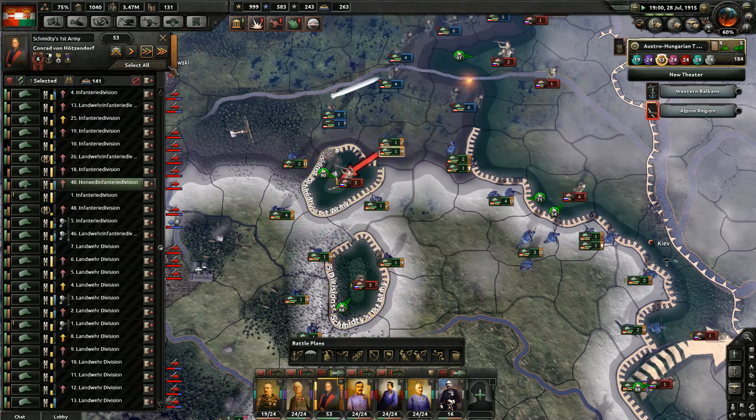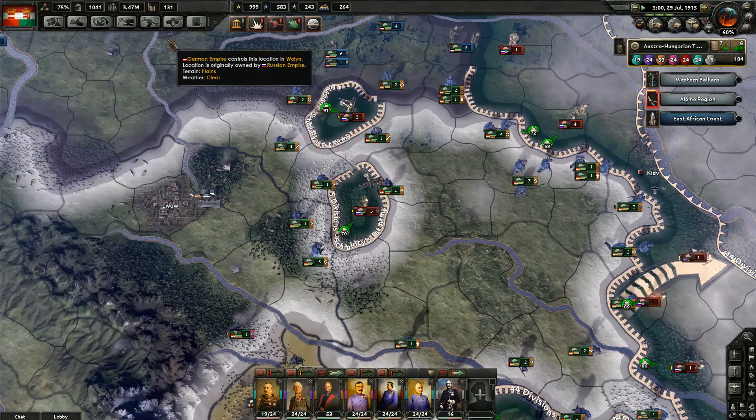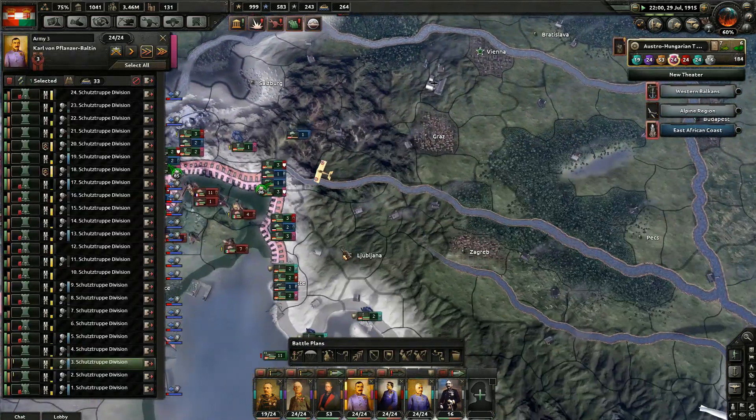I hate when you've got troops around a pocket and they're not on the front, but they also aren't attacking the pocket — they're just sitting there. Come on. Those have to be microed 100% of the time, it's so annoying.